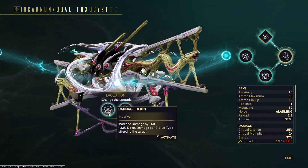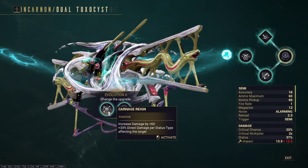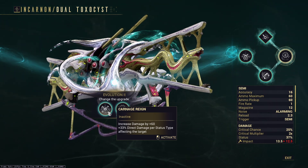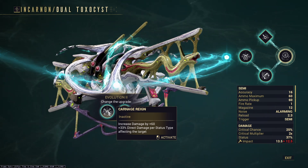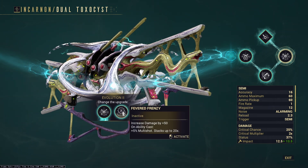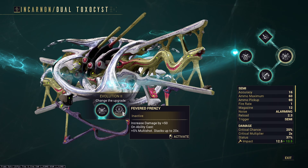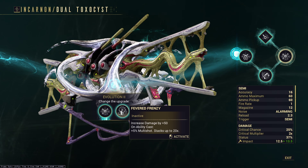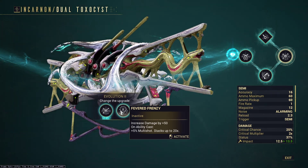Carnage Rain is increased damage by plus 60 - so an additional 10 - plus 33% direct damage per status type affecting the target. This weapon does appear to have additive damage scaling with the Galvanized mods. When you add everything up together with a modded weapon, Fevered Frenzy comes out ahead by like 2%.